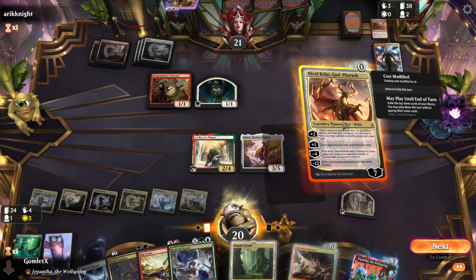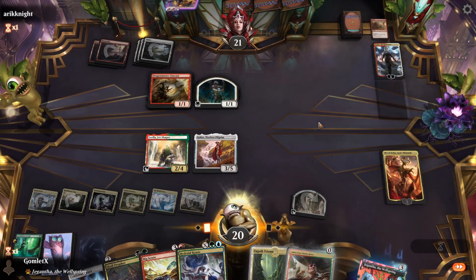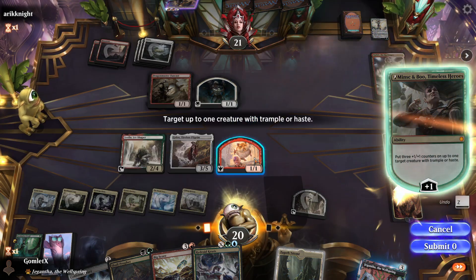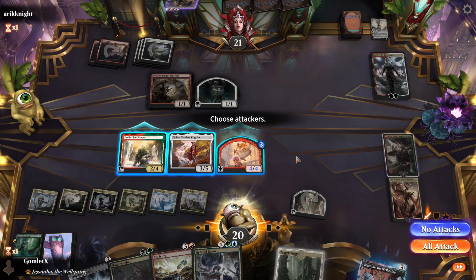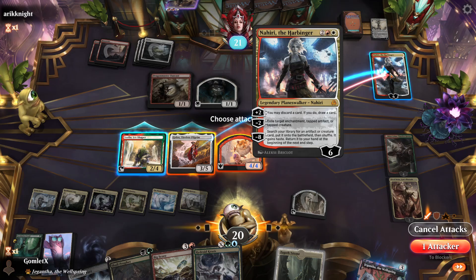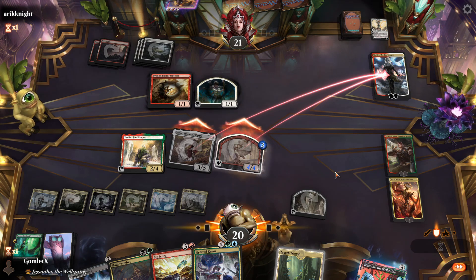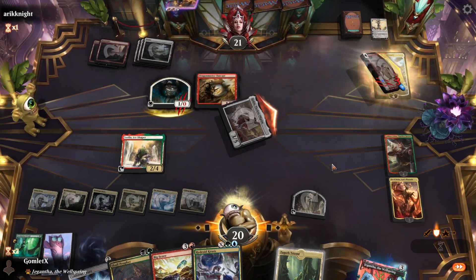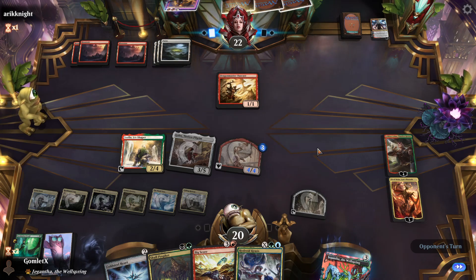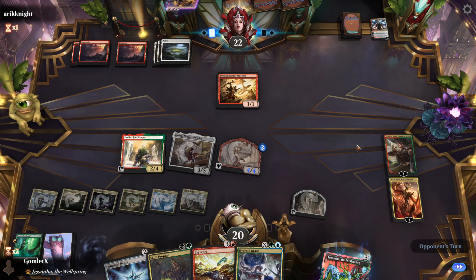Hey, Bolas! Just shoot Elspeth — super flavorful. Here's Minsc and Boo as well, might as well. That was pretty good. Bolas is at 3 loyalty, we have two 1/1s. Block a 1/1 with a 2/4 and Bolas should be fine. Do some damage to Nahiri — trample over for lethal because our opponent didn't realize our hamster has trample. Boo is terrifying. We can go head-empty mode now — we have Bolas and Golos on board, we can just keep using Golos and Bolas and playing whatever they hit at random. Full chaos cascade mode.